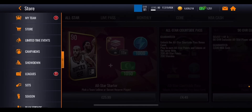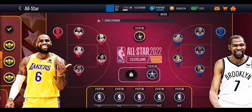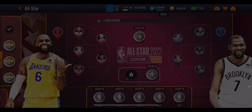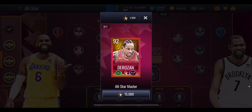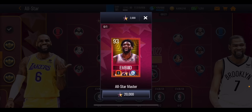For the All-Star points redemption, go to the Limited Time Events on the right-hand side. For example, Nikola Jokic costs 20,000 All-Star points. Just from opening store packs I'm already at 2,000 - we worked out you can reach 14,000 from daily packs alone, which is 1,000 short of the 92 overall masters at 15k. The 93 overalls like Jokic, Andrew Wiggins, Joel Embiid, and Giannis cost 20k, while Steph Curry, Ja Morant, DeMar DeRozan, and Trae Young are 15k.